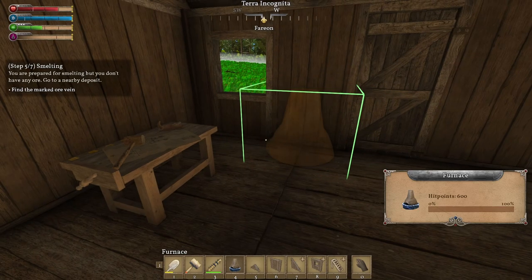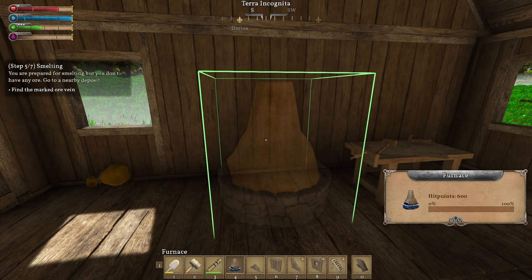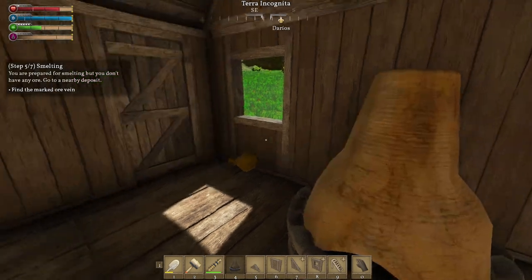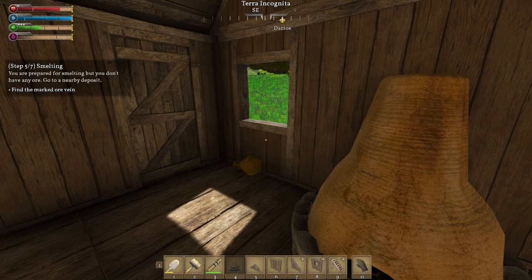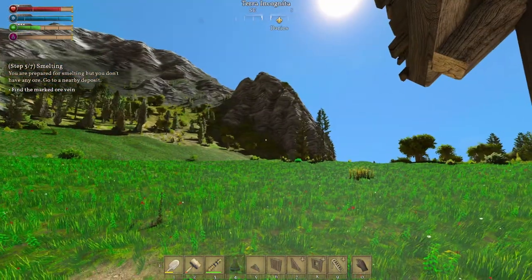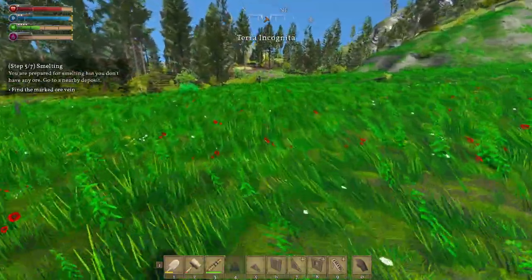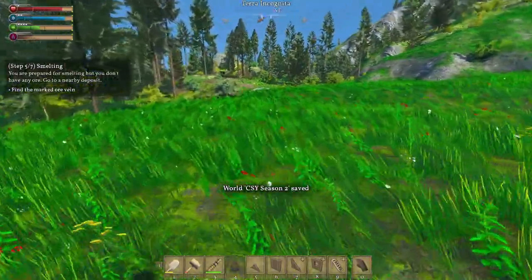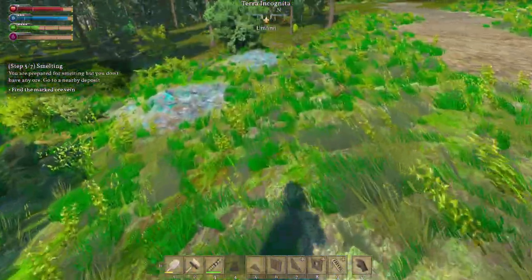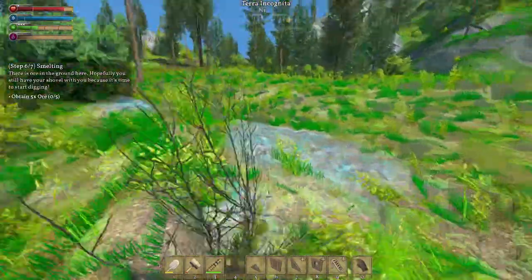Sometimes it places down into the ground, a little into the flooring here. Okay — smelting: you are prepared for smelting, but you don't have any ore. Go to a nearby deposit, find the marked ore vein. I see it from here — is it copper? It is copper. Any loose copper hanging around it? That's weird. We've got three copper veins here. Three visible copper vein tops.